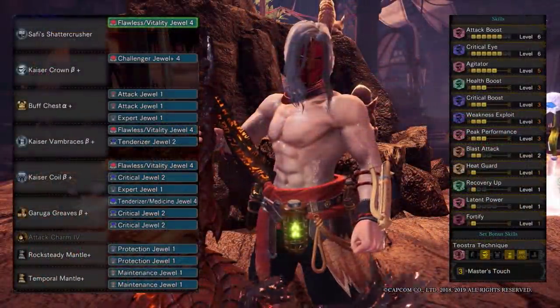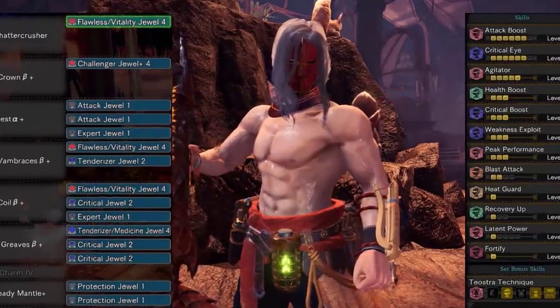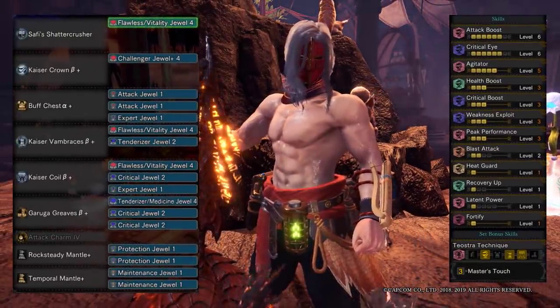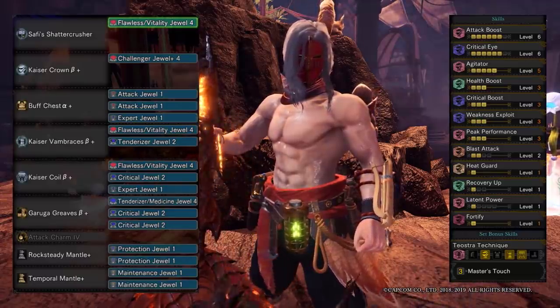If you're running hammer, or you don't have Teostra technique, you can still run the same set, but you'll need to use the Teostra helmet — which looks hot as hell by the way, very anime — but it will make you lose a level of attack boost. You'll have a spare deco combo though, so you can have a level of divine blessing, or recovery up, or whatever else you like.